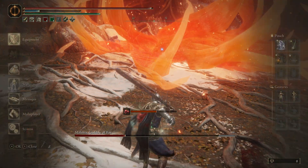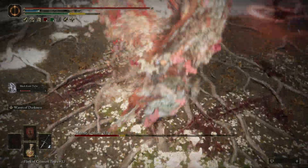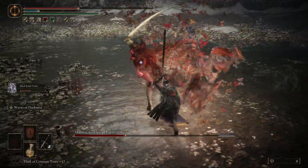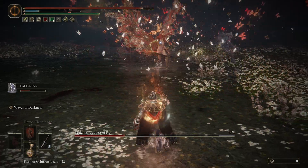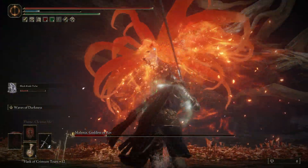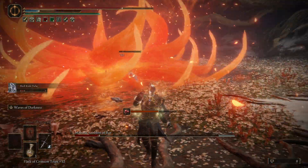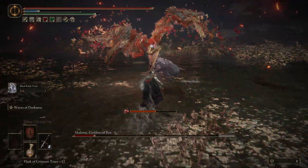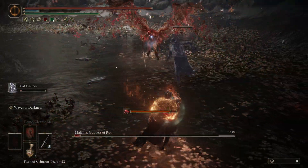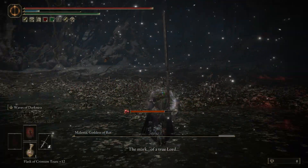It goes to show that you don't have to be a god or learn every detail of the fight — you can brute force it as you can with the rest of the game. It's certainly more stressful, but it can be done. I got her to the second phase pretty consistently, but the second phase killed me a lot because depending on the RNG, Tiche can start the second phase with a lot less health. But not this time — I killed Melania.